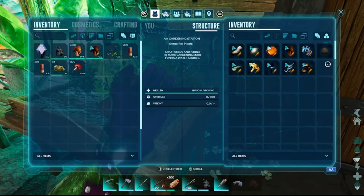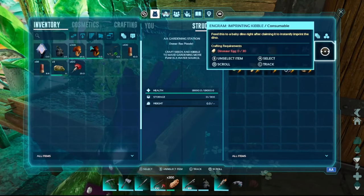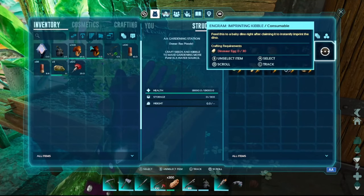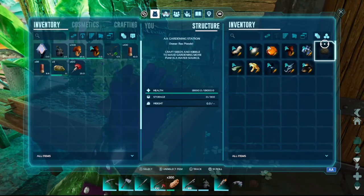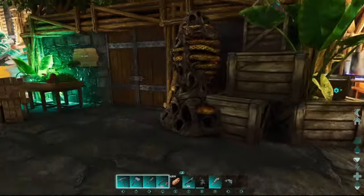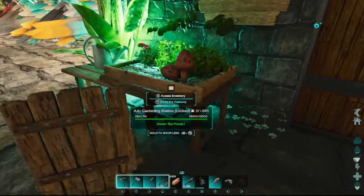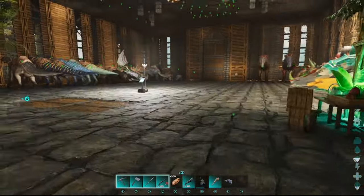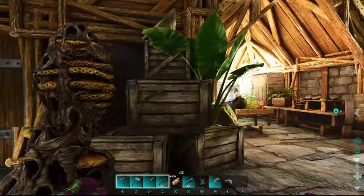There's an imprinting kibble item that supposedly instantly imprints a baby dino after claiming — but it didn't work for me. If anyone has tips on how to use it I'd love to know. It takes around 30 dino eggs to make one, which won't be an issue with the egg collector on a good server — shout out to Mango Nation.